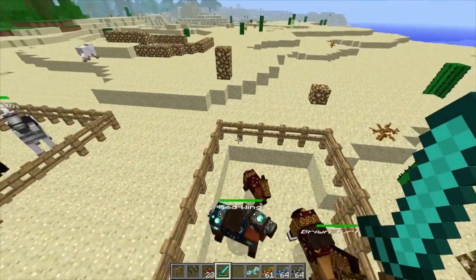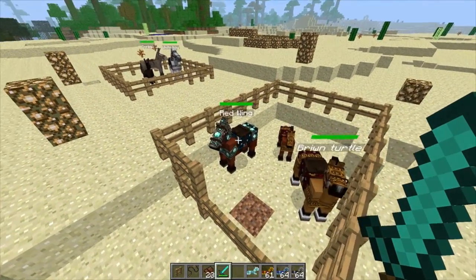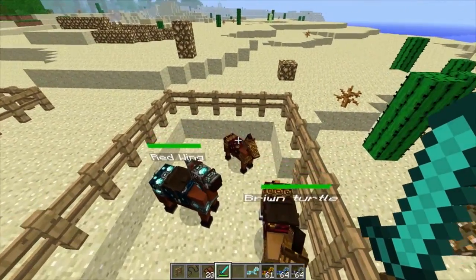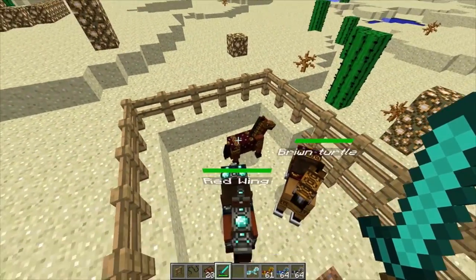I was actually able to breed these horses together. The little one, since it's tamed — that's actually how it works. You gotta first tame the horse, put a saddle on it, break it. Once it's your own, you can add armor to it. I got these two to mate and they made that little horsey right over there.